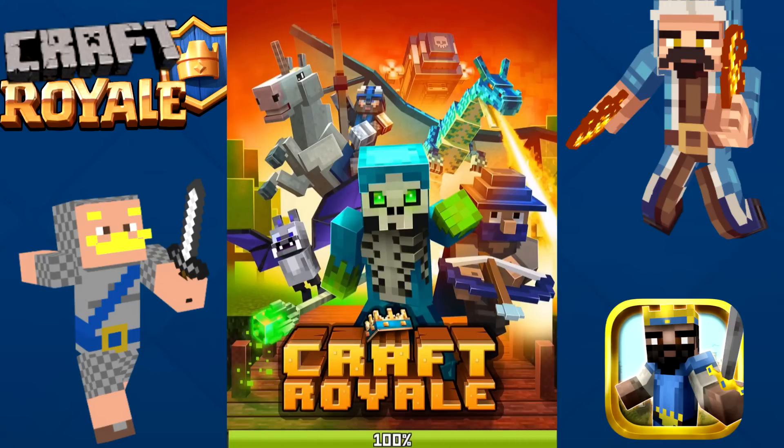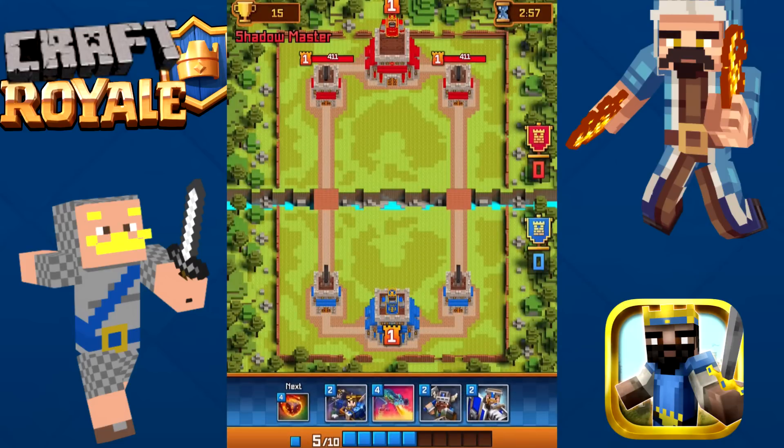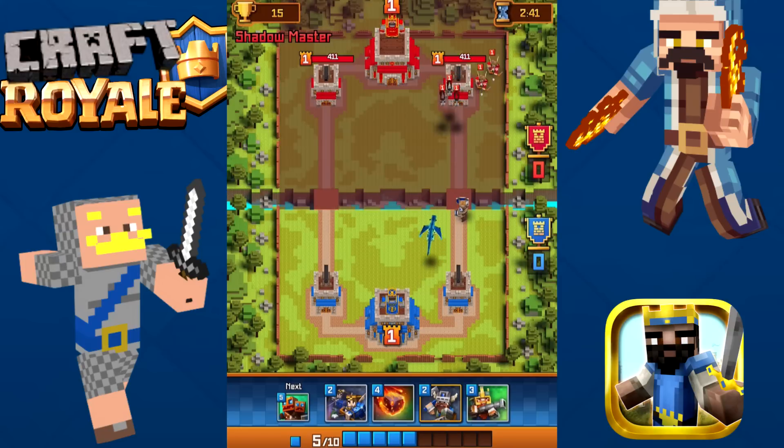We've got one more training battle and then I think we can get into a real battle. Going against Shadow Master. We're going to build up some blocks. Oh, look at the Pixel Dragon — it looks like a dragonfly. We can't put them too far in the back. They sleep at first. We've got to throw somebody in front of them — a Shield Bearer.